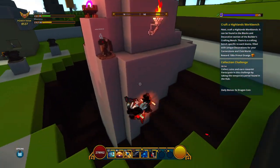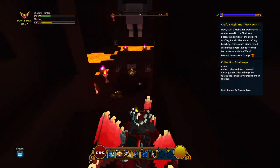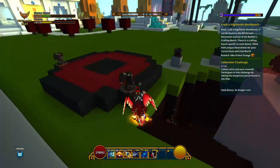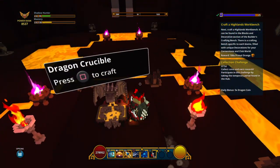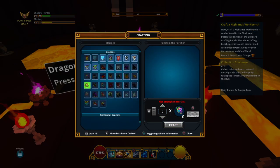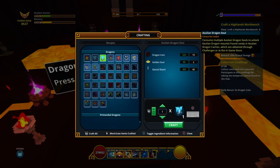Hey, what's good? I'm gonna show y'all a glitch real quick that I just learned — it's how to get like a free dragon. But it's not like that starter dragon you get, it's one of these dragons out of here. It doesn't work with any of these new ones, it only works with these ones. It's basically like a duplication glitch.